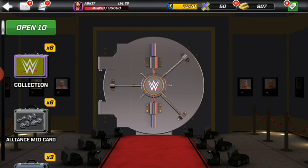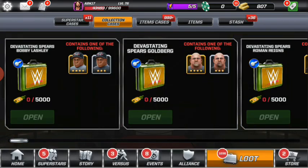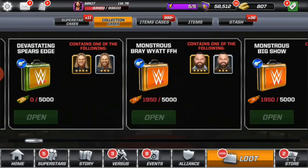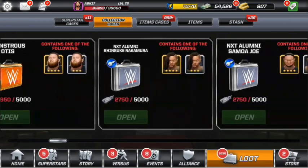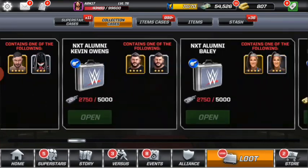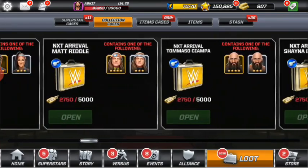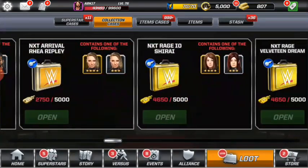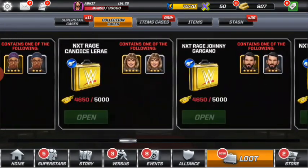Let's look at the collection cases that we have so far. Devastating Spare: 0. 1,950 Monstrous. 2,750 NX3 Alumni. 2,750 NX3 Arrival. And 4,650 NX3 Raid — that will be so cool.